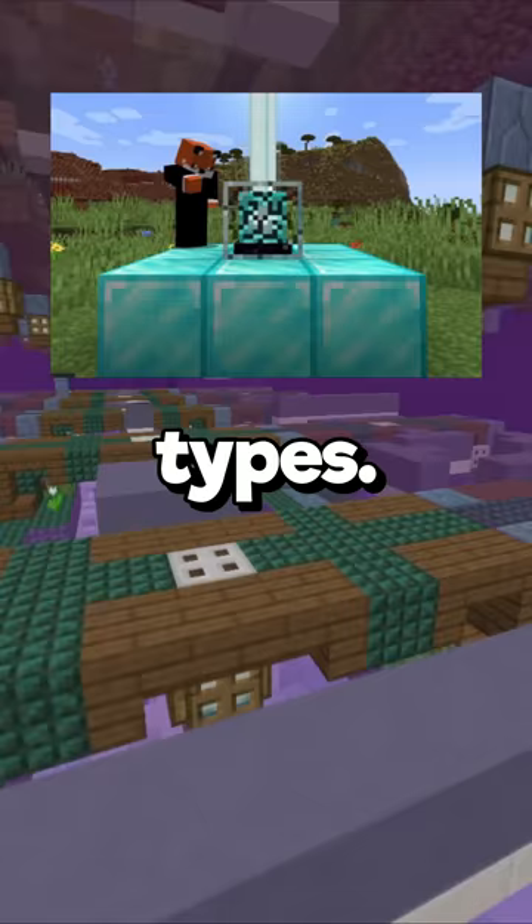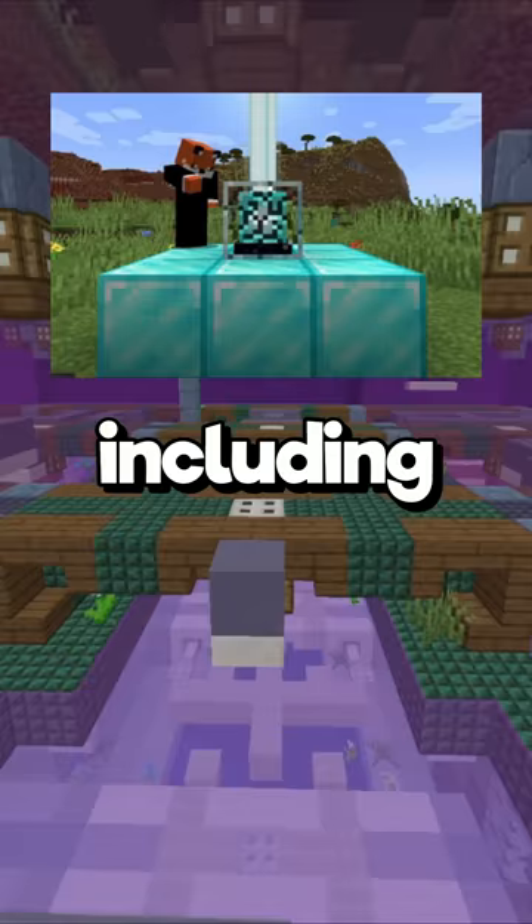A beacon can be mined successfully with any tool, including your hand. As well as when destroyed by an explosion, a beacon will always drop as an item too.